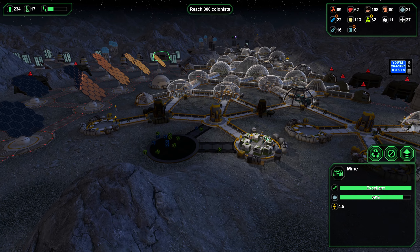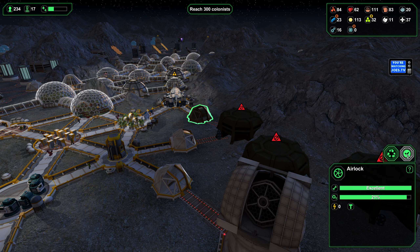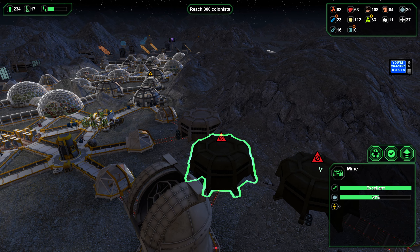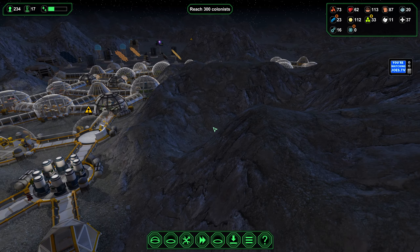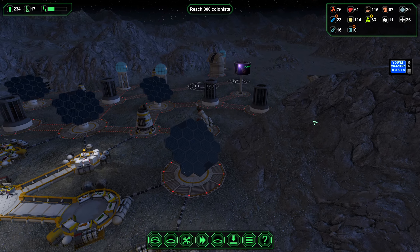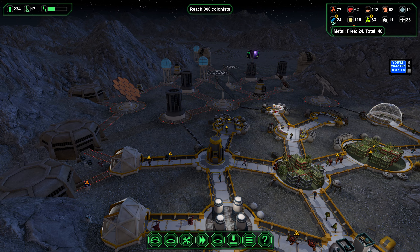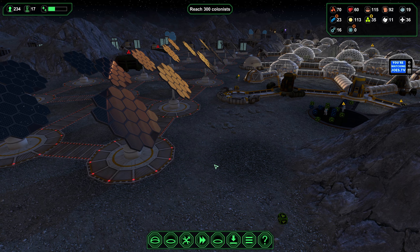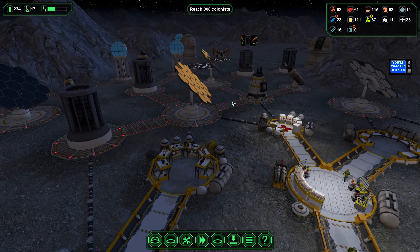We'll see about finishing up all that construction. Re-enable the structure. I was prioritizing the mine — I don't need to do that. Open this airlock. The metal processing team was able to catch up on processing metal, so that should be what we need to finish out our various bits of construction.